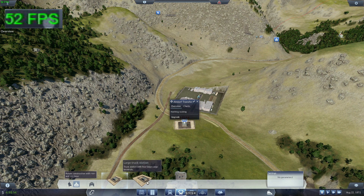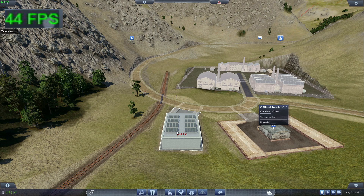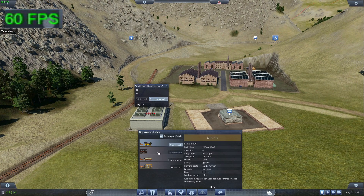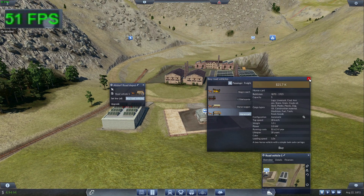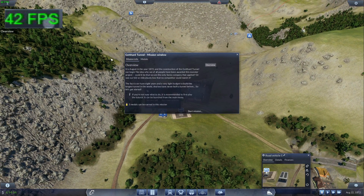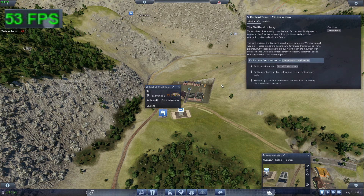I'm also going to need a road depot. I'll put that sucker right there. For some reason I can't place it there — let me turn it around a bit. There we go. I'm going to go ahead and buy a road vehicle — I'm going to need a horse cart. I did not set the lines yet, so let's go ahead and click start mission.